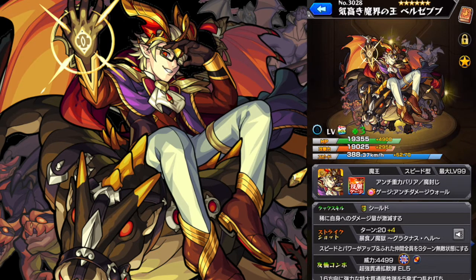Beelzebub is kind of a mix of his evolution and ascension form. He is a bounce speed type with null gravity barrier and null damage wall, and that's a very good double null ability and pretty rare as well. He's actually the same as Arthur in that way, so with this Transcendent form, maybe we can guess that the Transcendent form of Arthur will be coming soon, but we'll see.